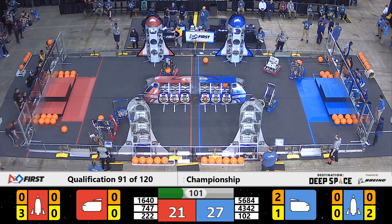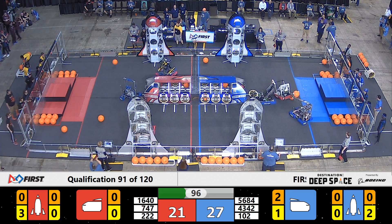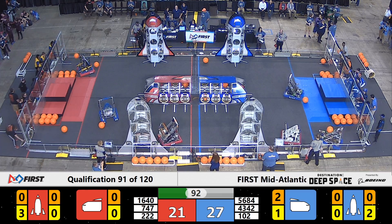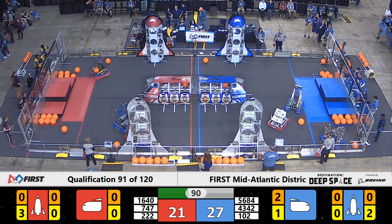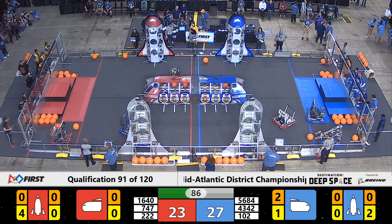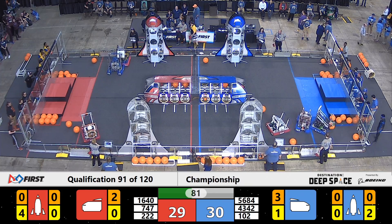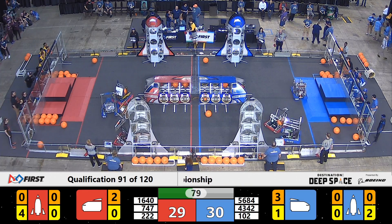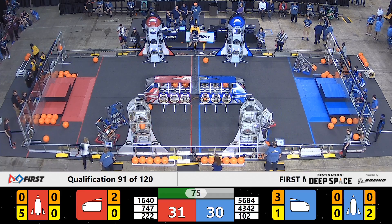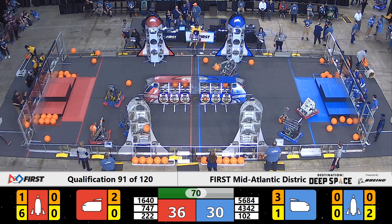2-2-2 was just tipped over. We're going to see if they can make their way back up, and they do successfully. Hatch panel still in hand, going right for the rocket, placing it down. 16-40 has another cargo in their arms, lining themselves up with the cargo ship, placing it in. 43-42 making their way across the field — they're going to try to play some defense on 16-40. In the meantime, 2-2-2 is going to finish up their rocket on the close side. 16-40 helping them out, putting some cargo into the mid-range.